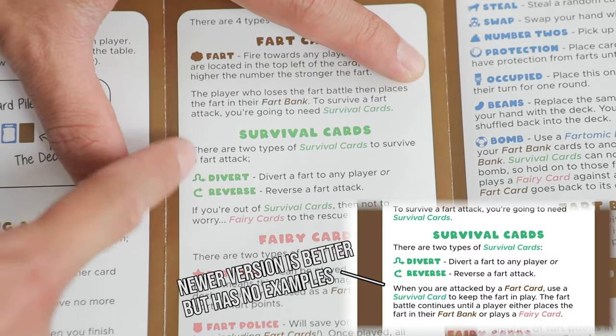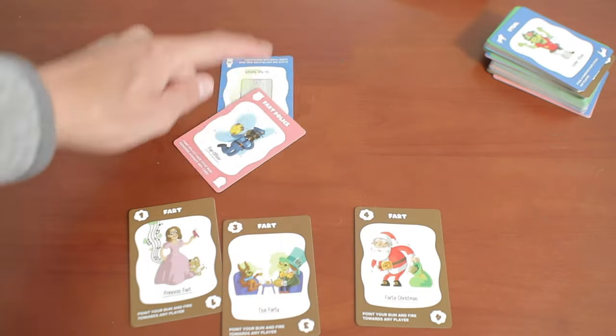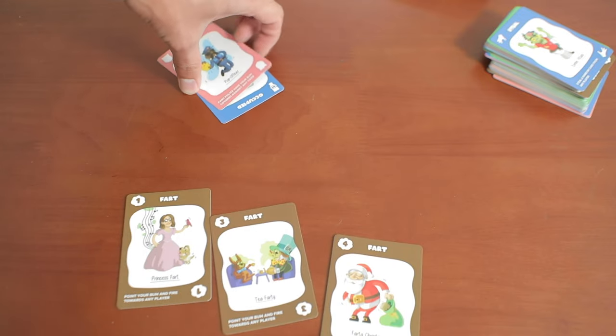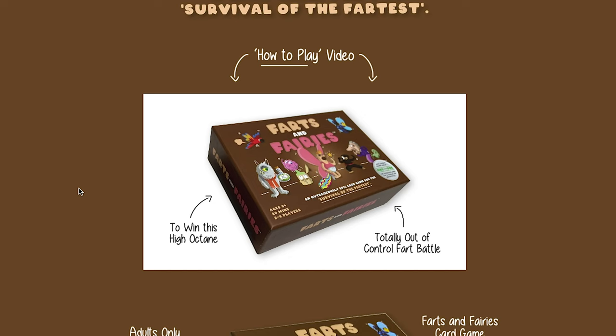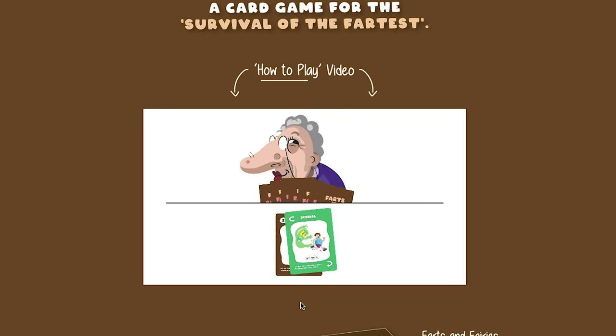Now it's time for the cons of Farts and Fairies — what actually stinks about this game. We actually only found one thing: the rulebook. This guy is pretty easy to follow and even has explanations for the action cards, but it's a victim to its own simplicity. We wish there was at least some sort of gameplay example given for the fart survival dueling, since it is the main conflict of the game. Plus, the Fart Police needs a little more clarification in what it means by 'all cards in play,' because it could lead some to think that it discards already-banked farts. No no no — when a fart is banked in front of you, it's there to stay. There's also an annoyance that there's no tiebreaker rule in this game, but since this is a party game, that's probably not a big deal. The good news is that there's an animated video tutorial on their website with an Australian narrator talking about farts. So honestly, you should just start there and then use the rulebook for referencing later.